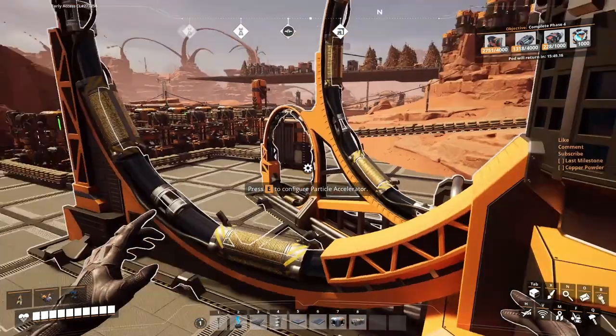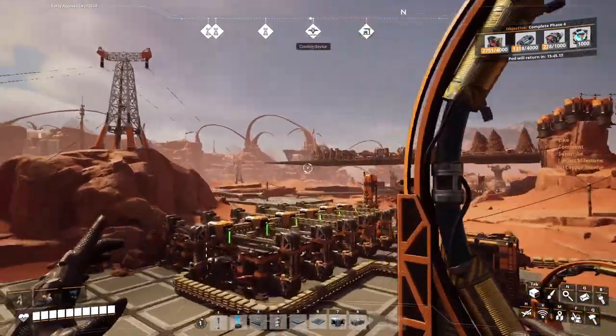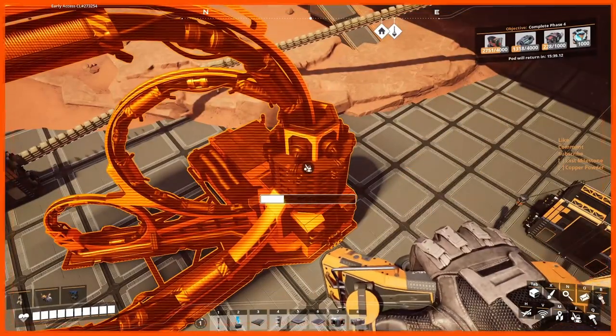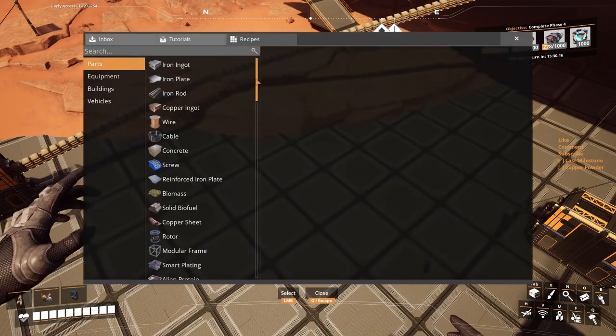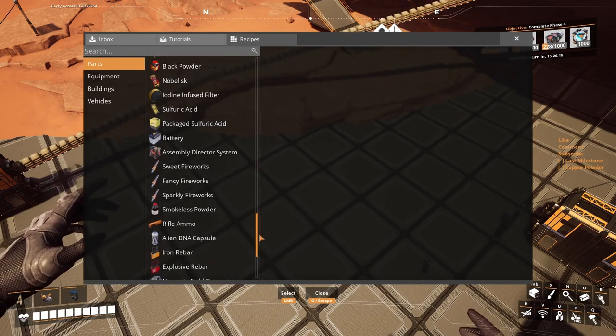We will have to put another field of fuel generators, or do the nuclear. I want to do nuclear in this playthrough, so we're gonna go that route. But before getting here, we need to build stuff — a lot of stuff.